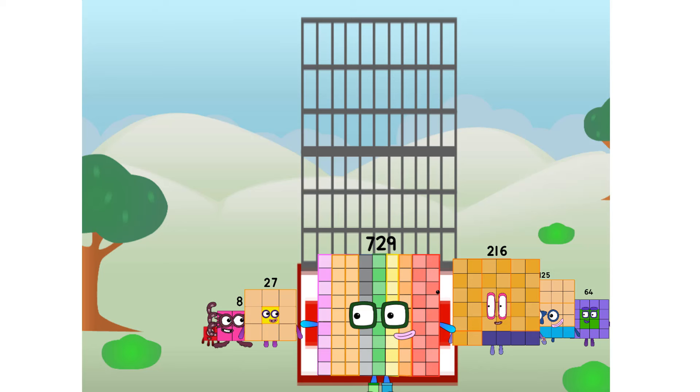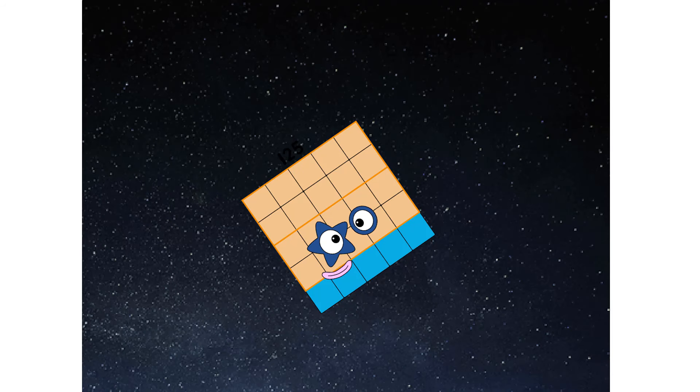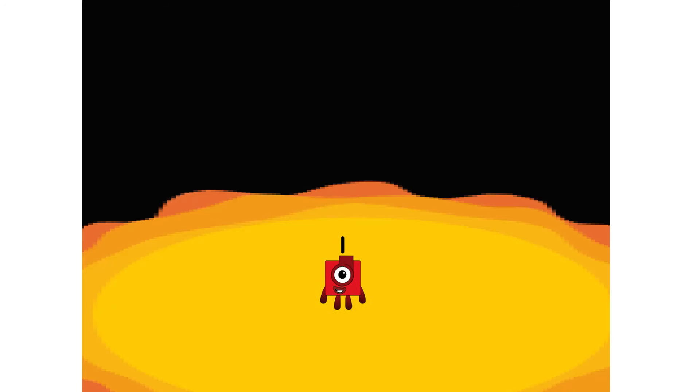You think that's impressive? Hold on to your blocks, you're going to love this. Prepare for launch. We have liftoff. Primary launch stage completed. Engaging secondary stage. We've reached space. Second stage complete. Entering lunar orbit. Launching lunar lander. The cube has landed.